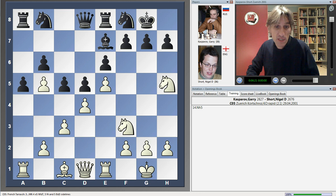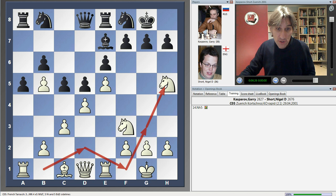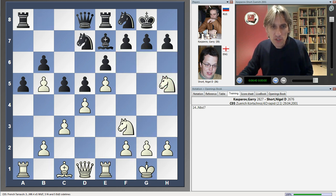The knight has made this very familiar journey around to h5, and is beautifully placed. Kasparov would love to see black advance the pawn to g6 to attack the knight — that would weaken these squares terribly. But Short thinks he's got things covered by bringing the knight around to protect the king. Now watch how Kasparov builds up here.